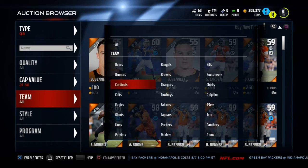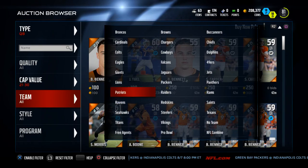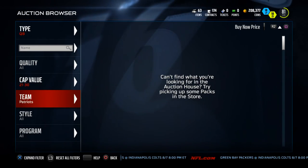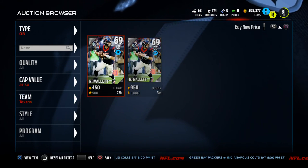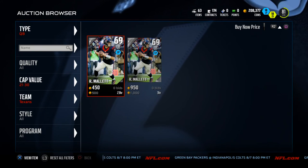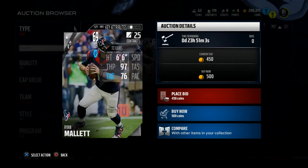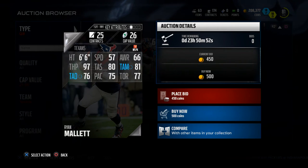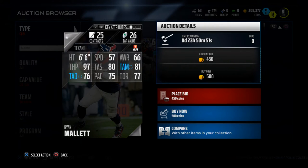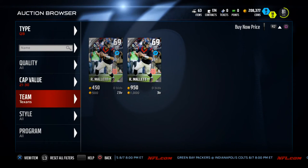There are really two quarterbacks I want to talk about. If you're someone who likes to pass more, I would recommend trying out Ryan Mallett. He's 26 cap value — one of the least expensive quarterbacks out there. He brings 80 throwing accuracy short, 81 throw accuracy medium, 76 throw accuracy deep, but he has 97 throw power, which does a very good job of bailing him out in certain situations.